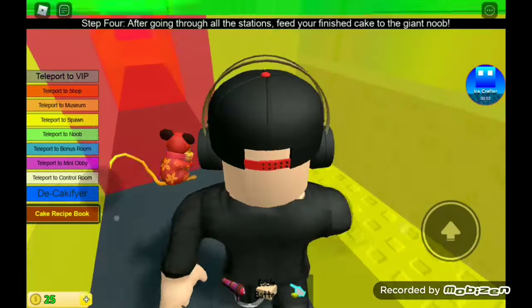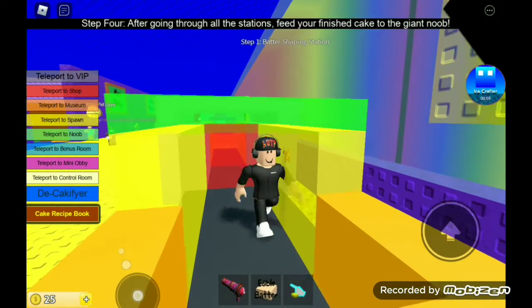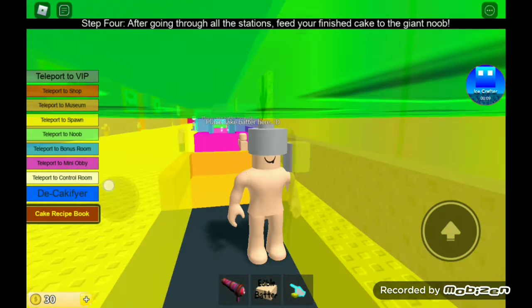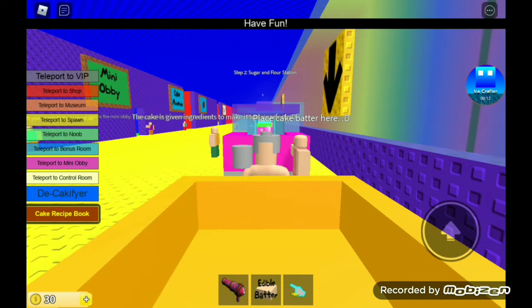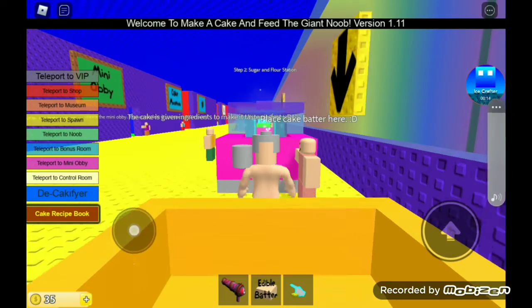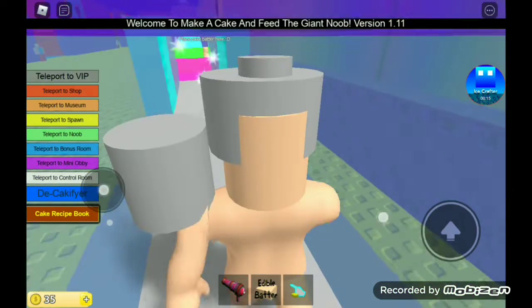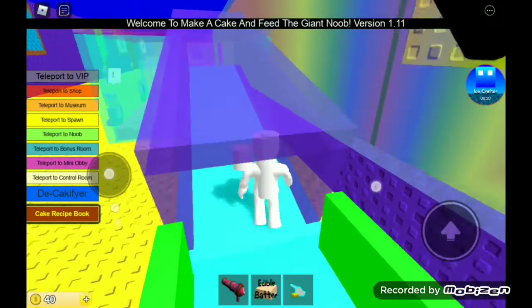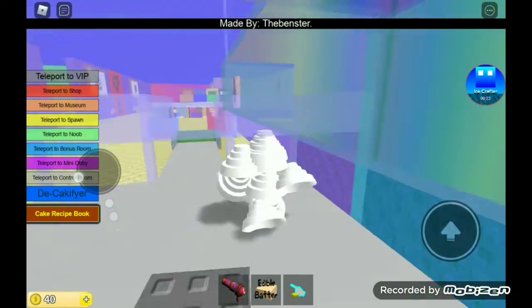So we're going to start by becoming a cake. Can I have cheeseburger please? It's pretty funny. Cheeseburger. We gotta go through all these processes. Now I'm white, like snow. Now I'm a cake.